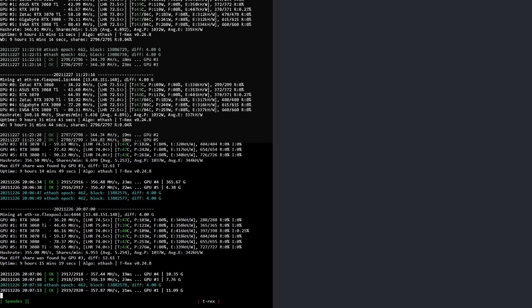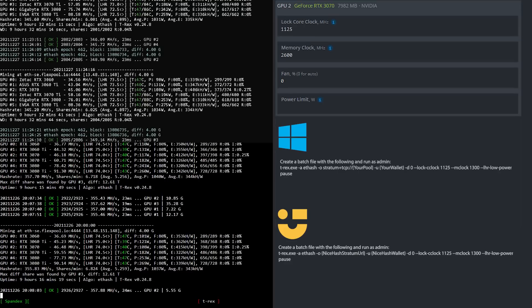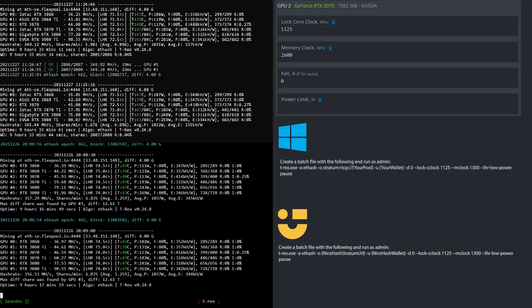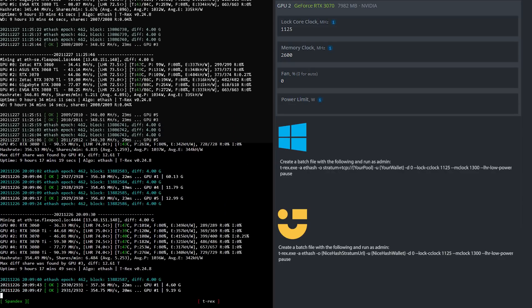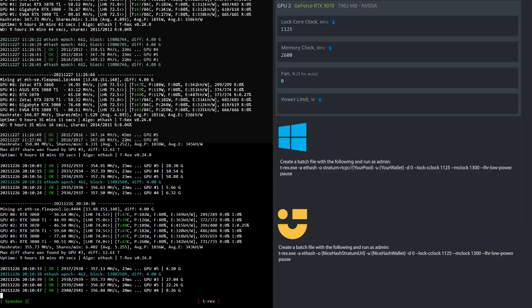Now let's have a look at the RTX 3070 LHR's overclock settings for mining Ethereum. I locked the core clock to 1125 and set the memory to 2600 in HiveOS, which is 1300 in Windows. If you use Windows or NiceHash in Windows you can create a batch file based upon what you see here.